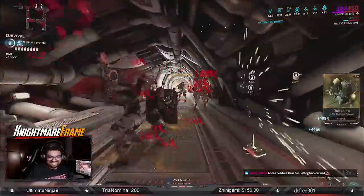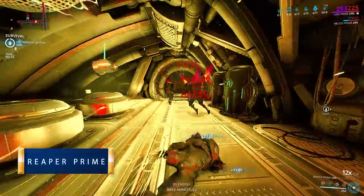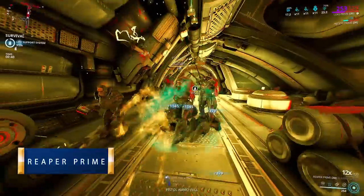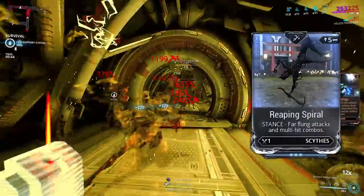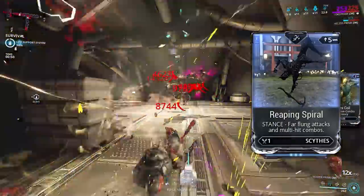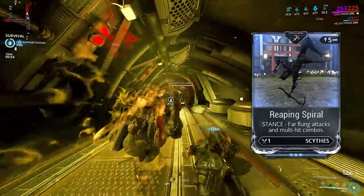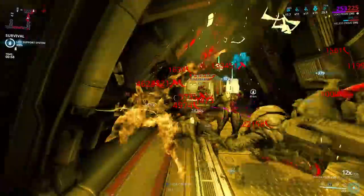The first weapon I recommend is the Reaper Prime — Mastery Rank 10 scythe, heavy in slash, great crit chance and status chance, easily hitting red crits without Gladiator mods. I'm utilizing the Reaping Spiral stance for the wide multi-hit chaining combos, and the stance even force procs slash, which is a bonus. I prefer the simple melee combo and sometimes the forward and block combo. You can build Reaper for heavy attacks, but I despise heavy attacks — combos are just fluid and simpler to use.